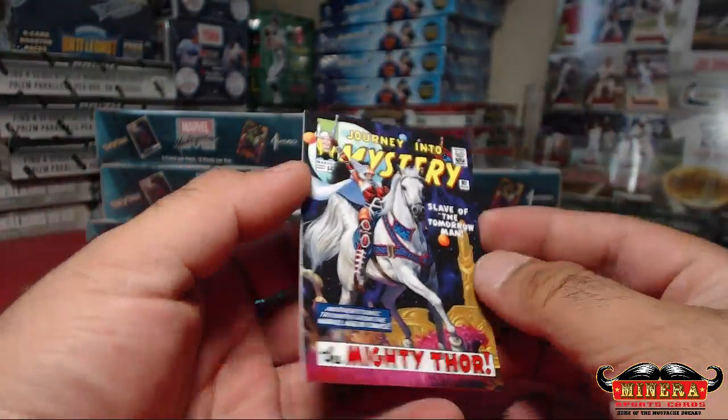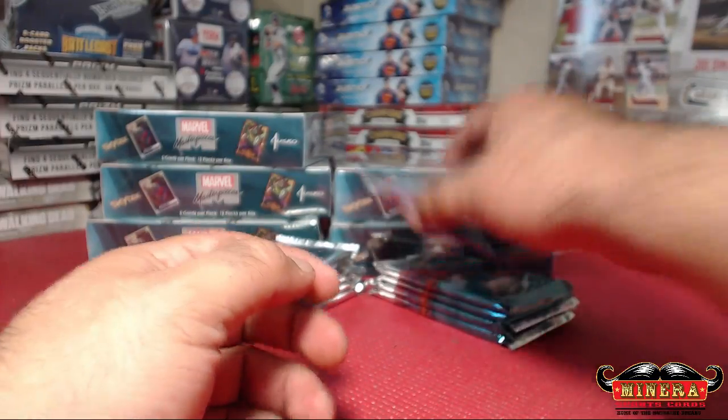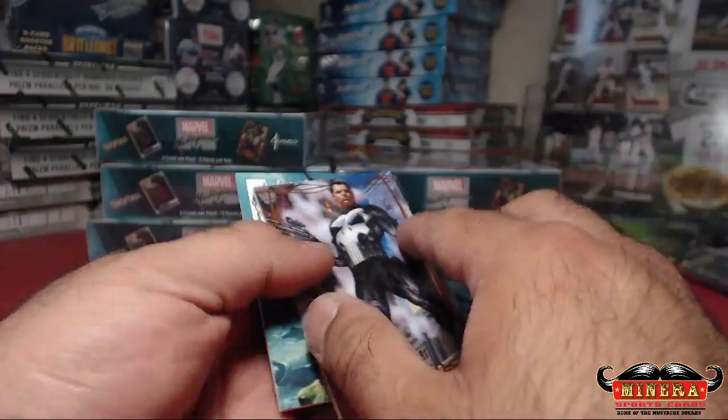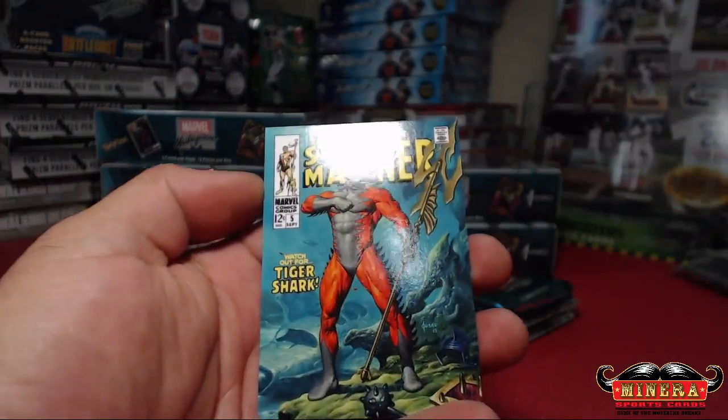Mighty Thor, out of 1499. 1999 on Blade. Storm, 1499. Punisher out of 1999. It's a Punisher kind of box.